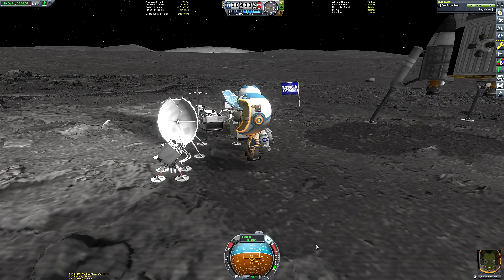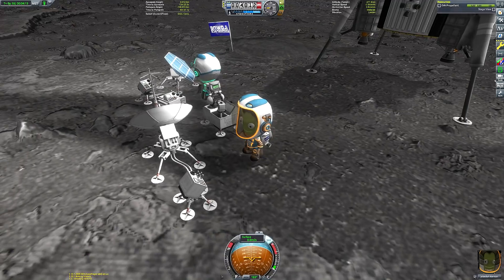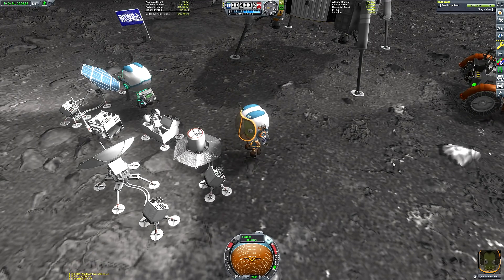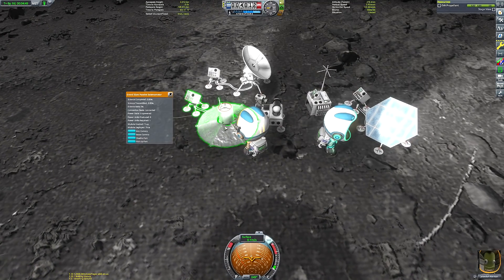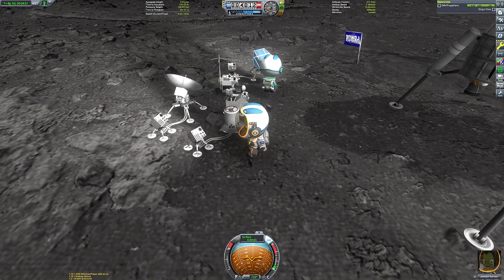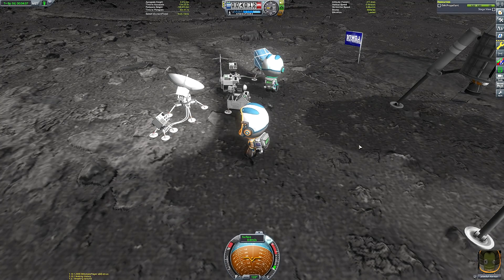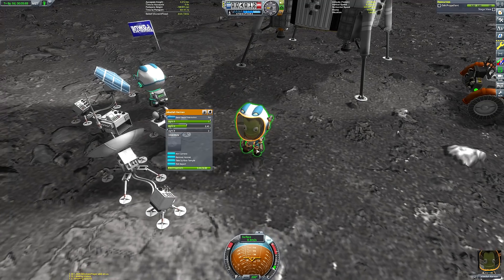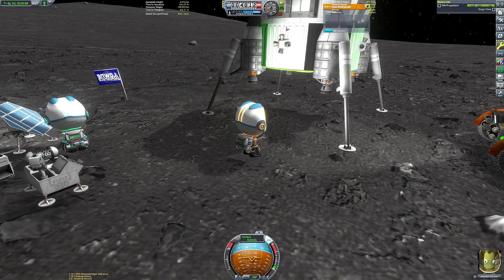I want you to look at the assembly of our surface lab. I placed the seismic activity experiment and noticed the little pad had clipped underneath the Mystery Goo experiment. I thought I'd just quickly pick it up and move it. But then it just disappeared — it's not in Jeb or Bob's inventory, it's not back on the ship. It just vanished. If that's not worthy of a spooky moment, I don't know what is.